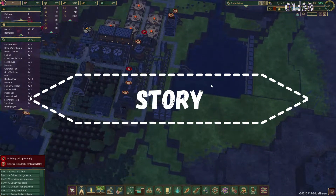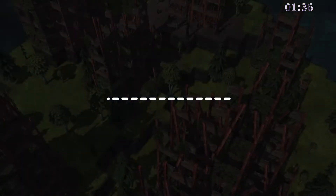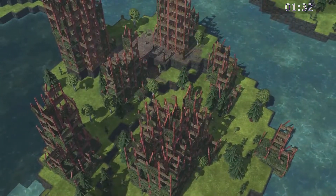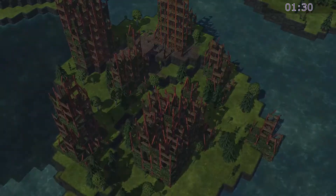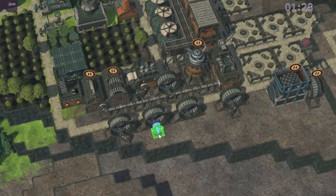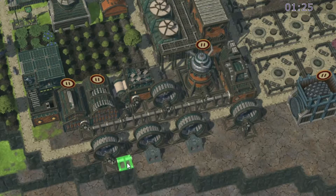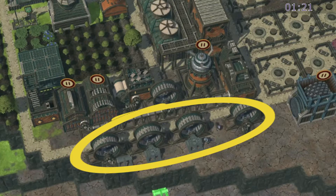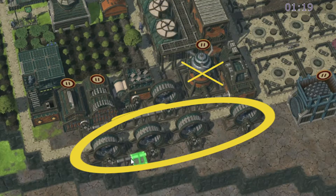Story-wise, outside of post-apocalyptic beavers salvaging from human civilization remains — and being stronger than 50 horses — there isn't much here yet. The progression of the game makes sense for the most part, though I think some of the power generation mechanics could use some adjustment. I found myself just using a bunch of beaver wheels, since feeding more beavers was easier than coming up with other fuel sources.